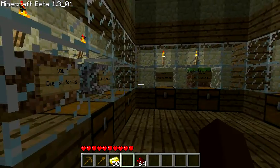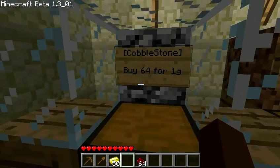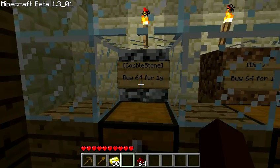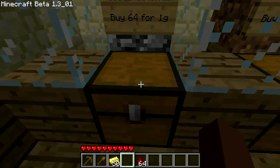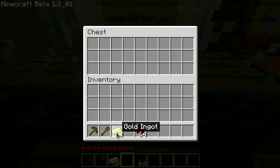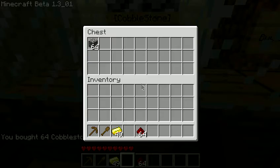Over here we have some basic materials, but let's just say I wanted to buy some cobblestone. The sign says I can buy 64 cobble for 1 gold. The currency is basically gold ingots, so if I was going to buy 64 cobble I'm going to put 1 gold in this chest, right click the sign and there we go.